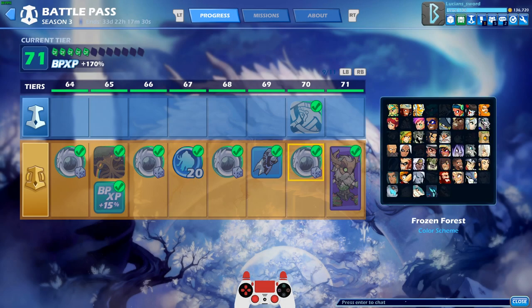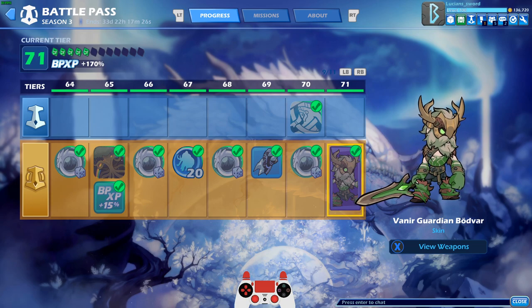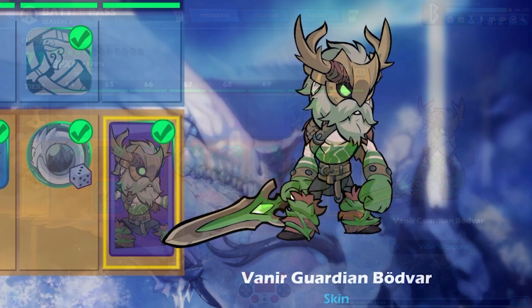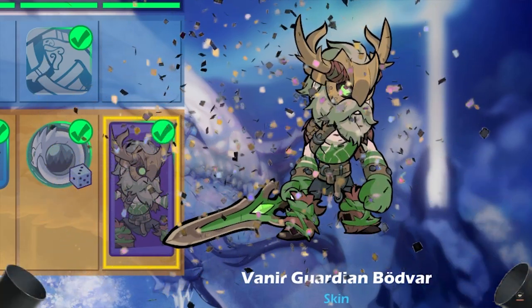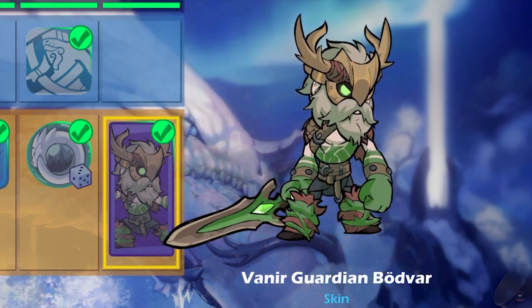Hey, how's it going everyone? Lucian Sword here playing some more Brawlhalla for you guys today as always. Check out what I just unlocked — a brand new skin! We're talking about Veneer Guardian Bodvar. This is a skin you can get on the gold track, the premium track of the battle pass at tier 71.